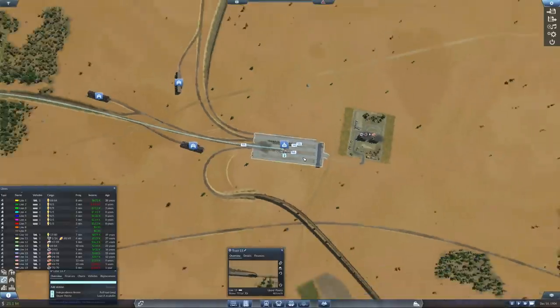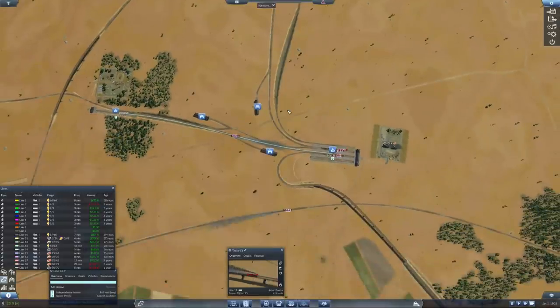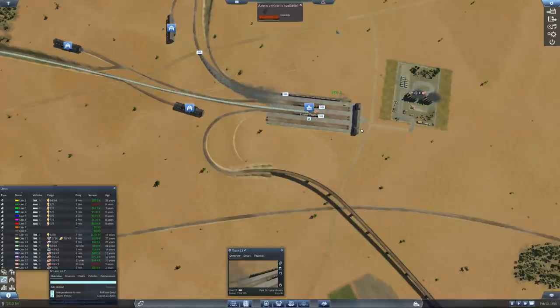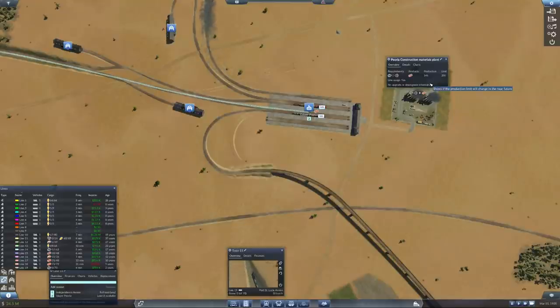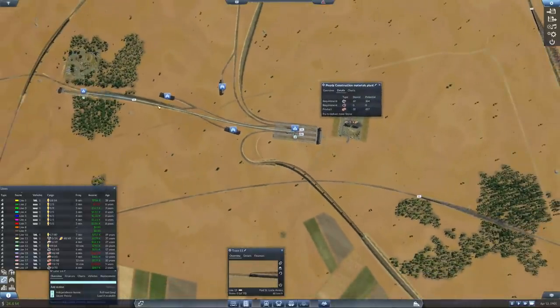Another full stone train rolling in. They just want more stone - it's coming. Here we go - 70 tons of stone incoming. There's a new vehicle - Gondola. You can haul more stuff - might have to look into upgrading some trains eventually. Boom - 700,000 per haul. Jeebus. Now you got stuff stored - now your production should skyrocket.